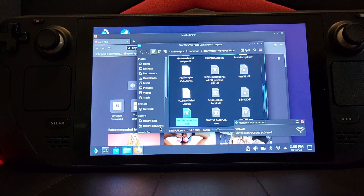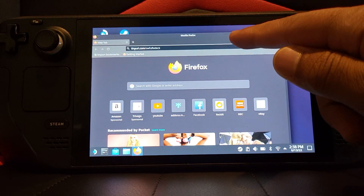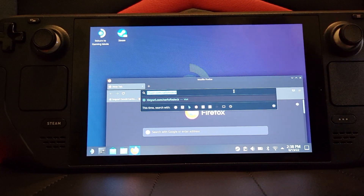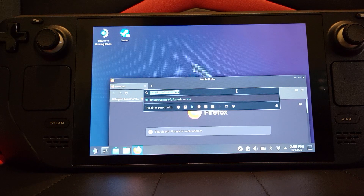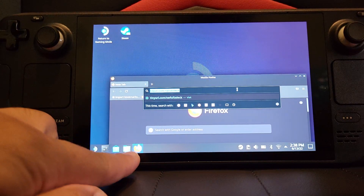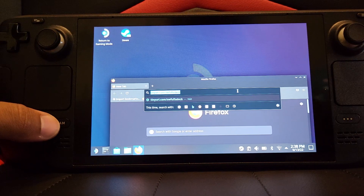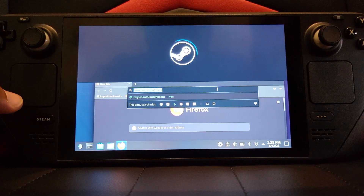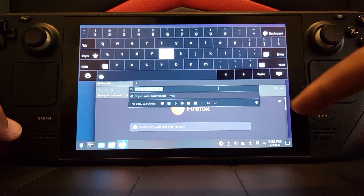Once you're on your desktop, go to this link: tinyurl.com/SWFUFIXDECK. Open up Firefox. To get the keyboard up, press Steam and the X face button — that brings the keypad up automatically at the top. Just move the browser down a bit.